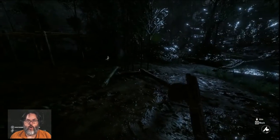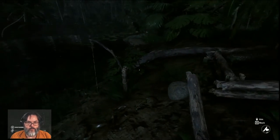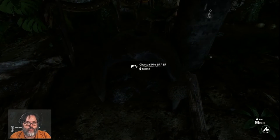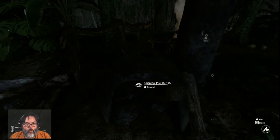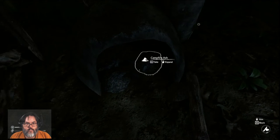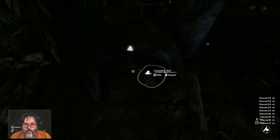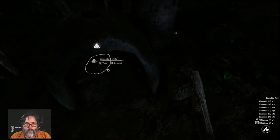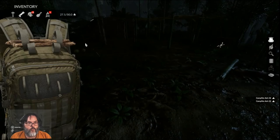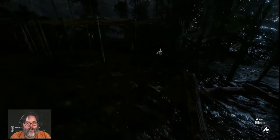I just woke up, first thing I did was wash myself off. I noticed my fish trap hasn't caught anything, and the fire was out — it said hit E to use, which basically took off the door. Look at what we've got — a lot of campfire ash and a lot of charcoal. We have 15 charcoal and three campfire ashes.